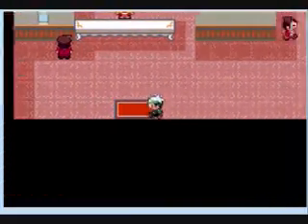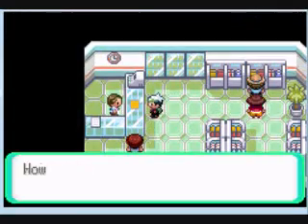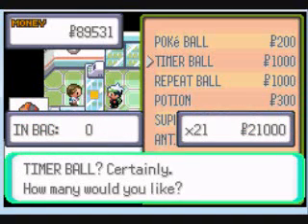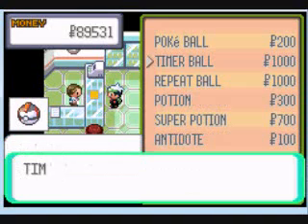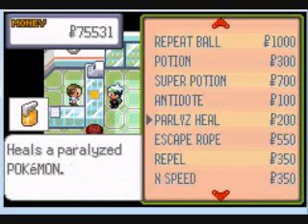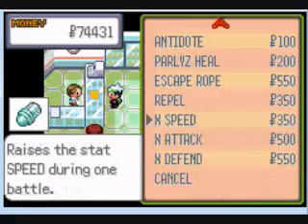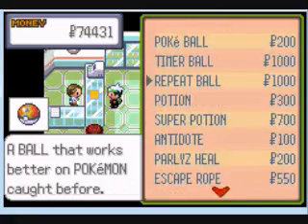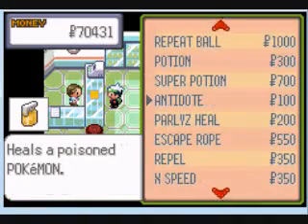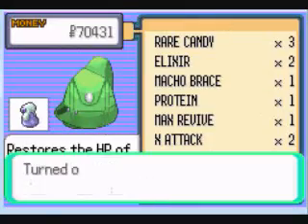I guess it wasn't a total waste. Timer Balls — these will come in handy later on. I'll buy 14 of them; they'll be useful against things like Regi-Pokemon or something. An Escape Rope — we'll get those up to four. And I'll grab a couple Repeat Balls here. I thought this place would have Revives but it doesn't — no Revives.